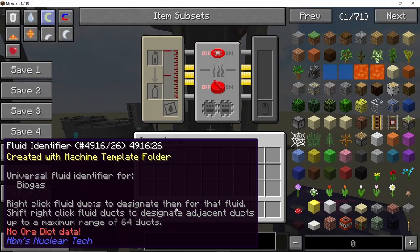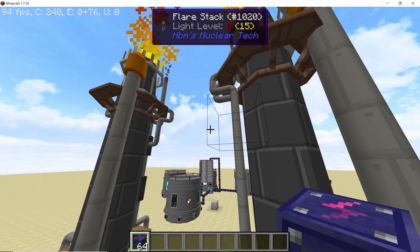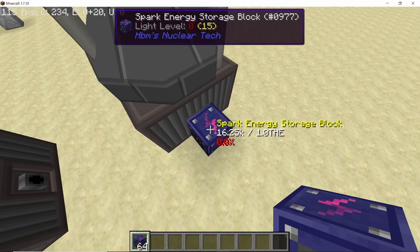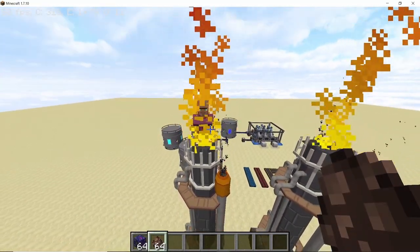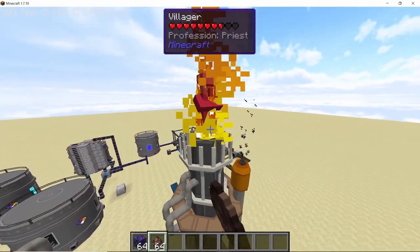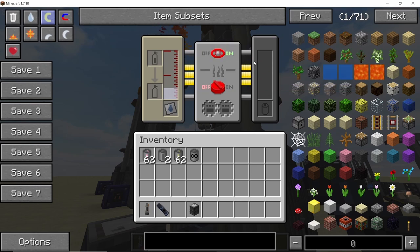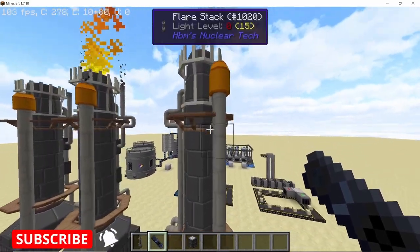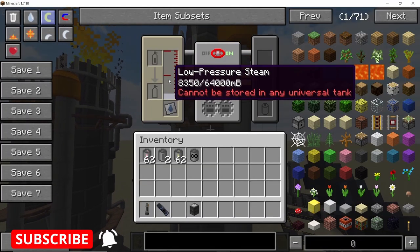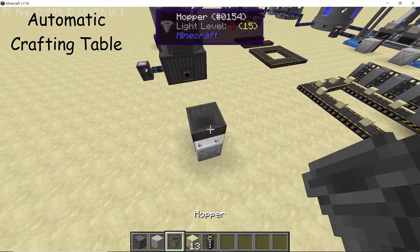For gas, I'll use biogas, which burns and produces power the same way as any liquid. What hasn't changed: standing on top of the flare stack while it's burning is still a bad idea. If you have a gas you're not going to use, you can simply vent it into the air — even if it's not flammable, the flare stack can just vent it out.